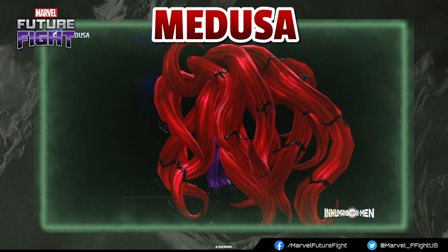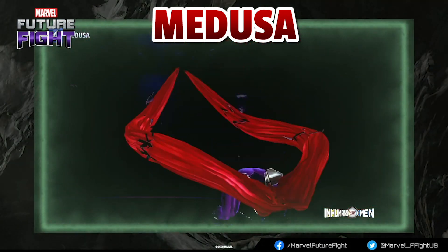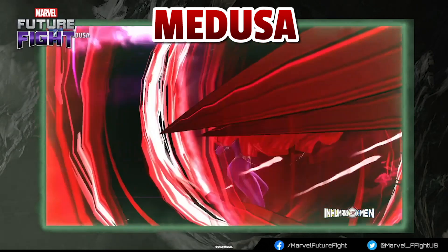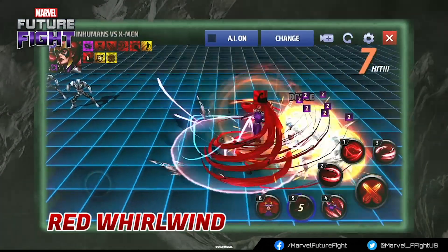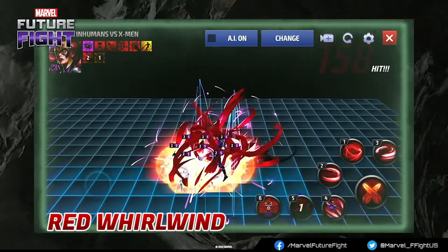Let's move on. Our first new uniform is Medusa. Her hair is able to be controlled to make it expand, pick locks, lift objects — she can do so many things with her hair. We're going to see some of those things right now when we see her skills. Medusa's fifth skill, the Red Whirlwind, incapacitates enemies and causes paralysis.